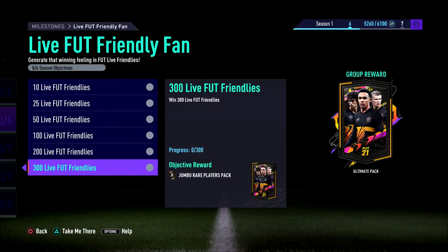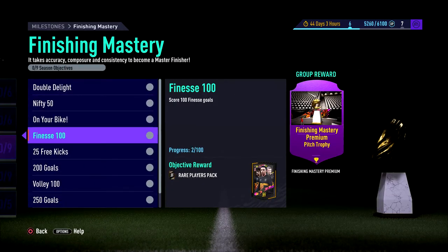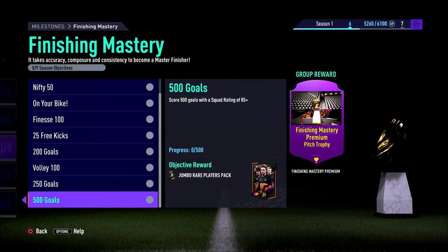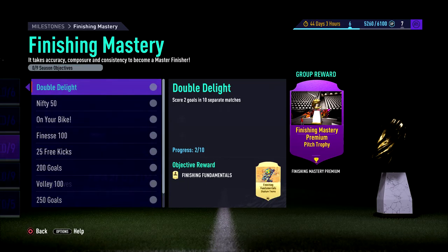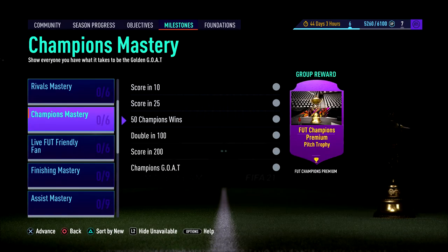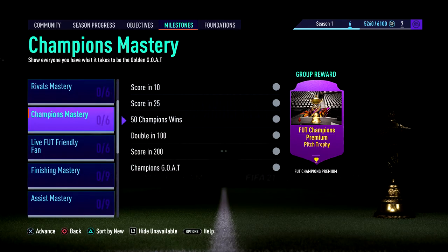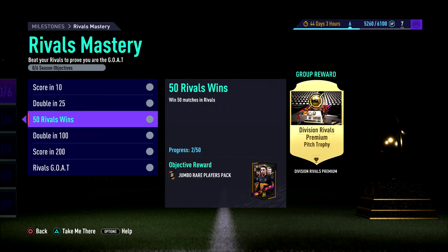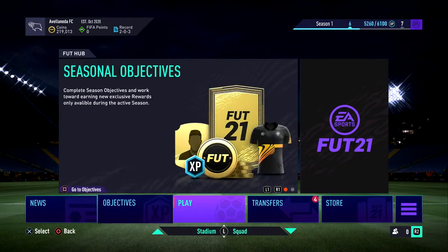There's also win friendlies and other little things to build towards, like finesse shots - you get 50k packs for scoring 100 finesse goals. 500 goals with a squad. There are a few different things in there you can grab, and obviously there's stuff for champions in the future. Same with Div Rivals - you can win yourself a Jumbo Rare Players pack by winning 50 rival matches. Just go through the stuff that you can - it's pretty simple.